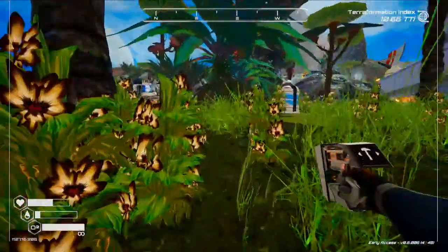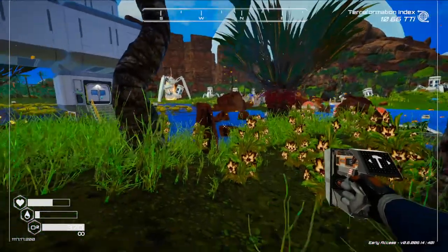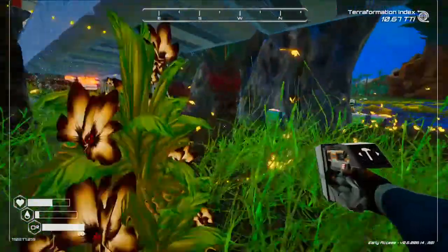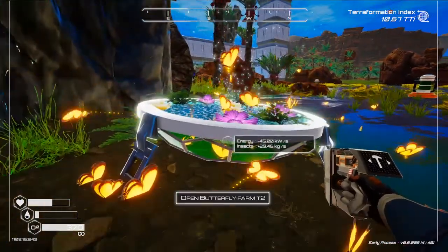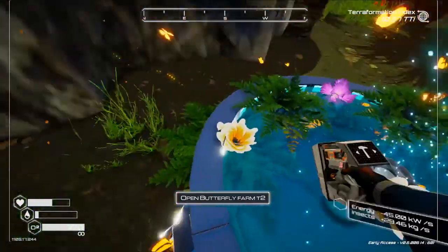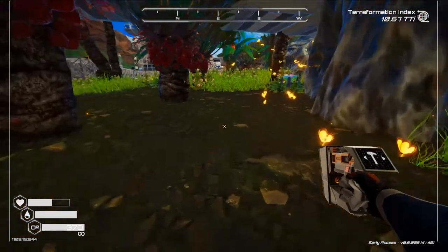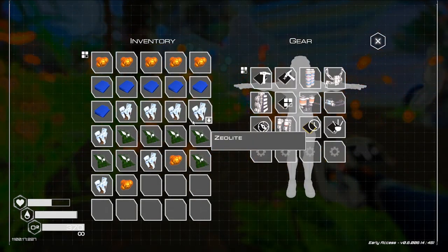Okay so let's recount what we've done: we took a look at the rockets and what it takes to build them, we checked out what tier 5 drills look like, and we checked out what tier 2 butterfly farms look like — and they're massive as hell, with butterflies inside them flying through them. Plus they can hold two, so you can mix and match. Looks like I don't need as many of these as I thought.